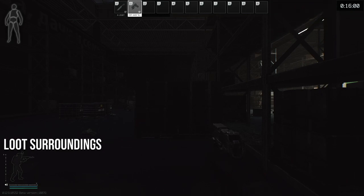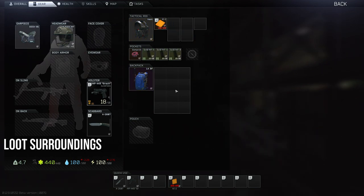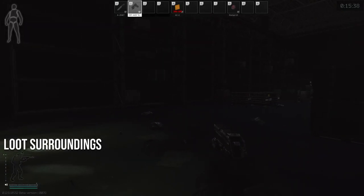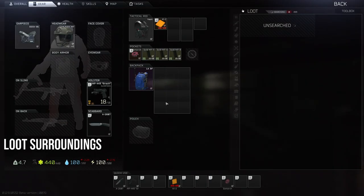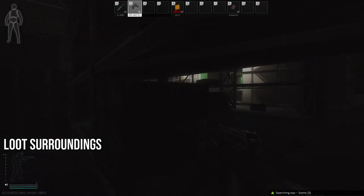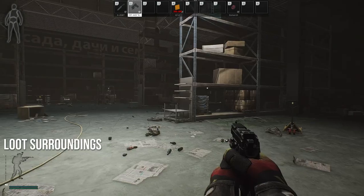Starting our next scav run, we're going to follow the same loot path but backwards. We start by looting our surroundings — in this case, the back warehouse of OLI. We look on the shelves, loot a toolbox right next to us, and pick up anything of value to start racking up some worth at the beginning. Just like last time, we're not going to discriminate against items until we have a reason to, such as running out of space.